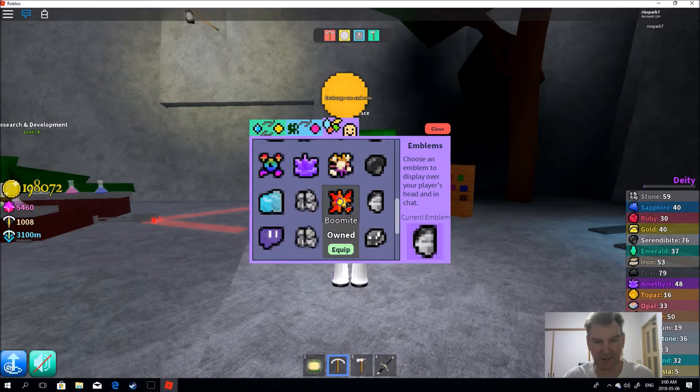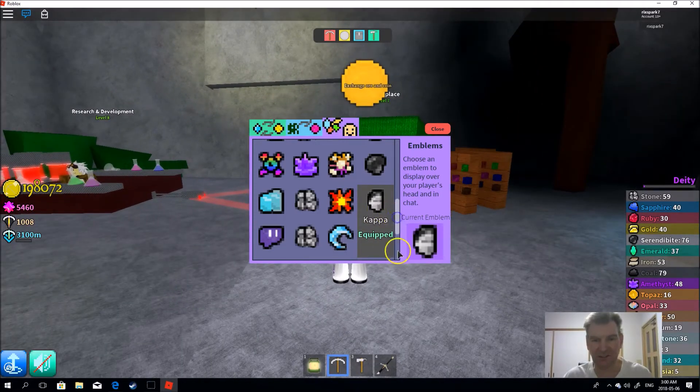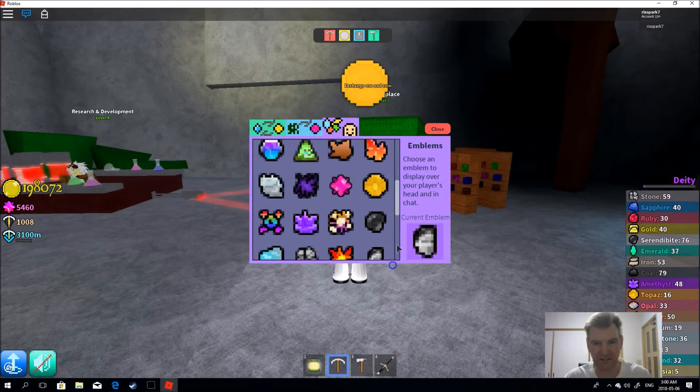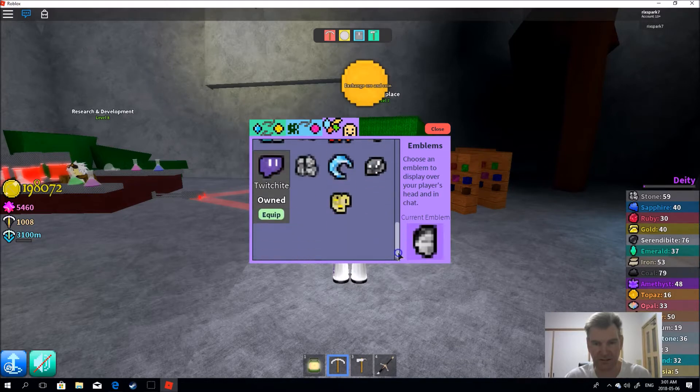Equip. I've got that equipped already. I can go down further. Dragonstone — I wasn't able to buy that before, I still can't buy that. Got that one. And the garnets. Pumpkinite, got that. Got that. And they don't have any new ones yet.